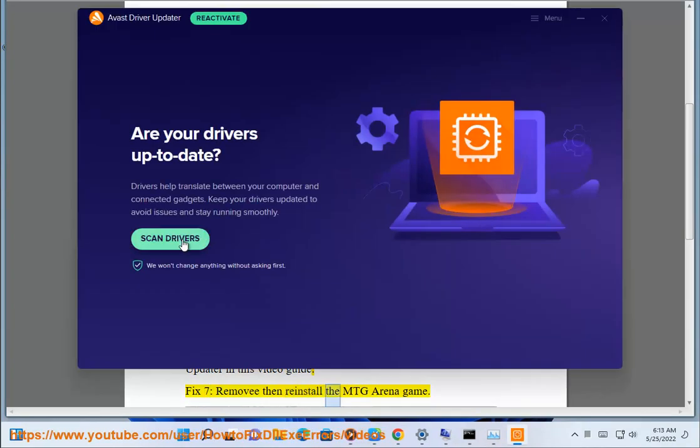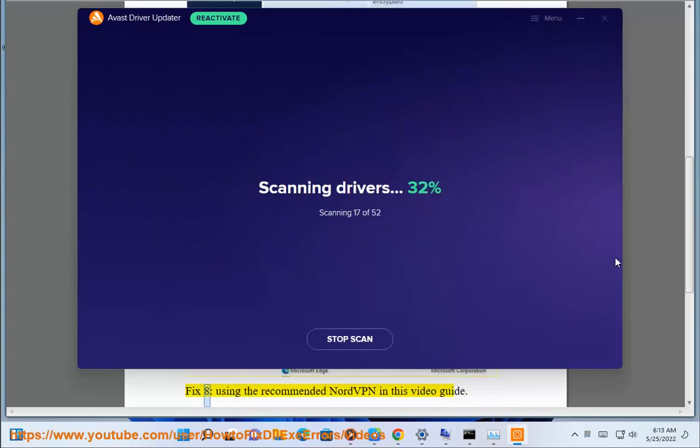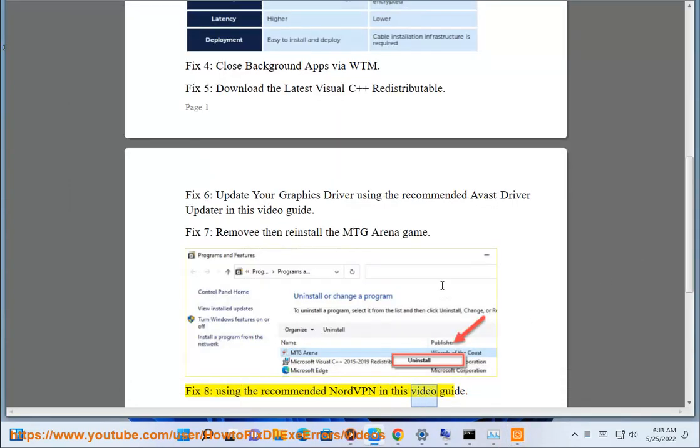Fix 7: remove then reinstall the MTGA game. Fix 8: use the recommended NordVPN as shown in this video guide.